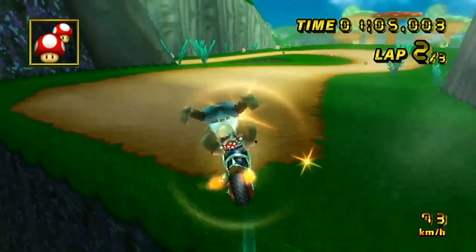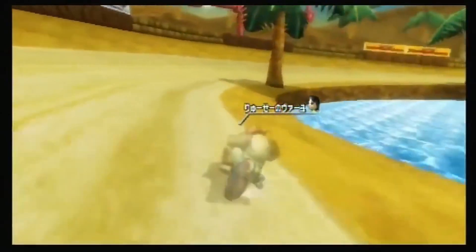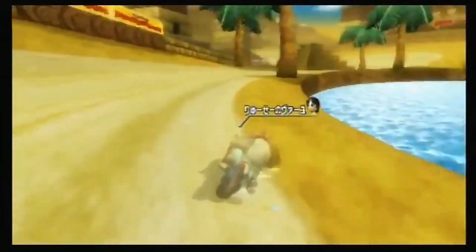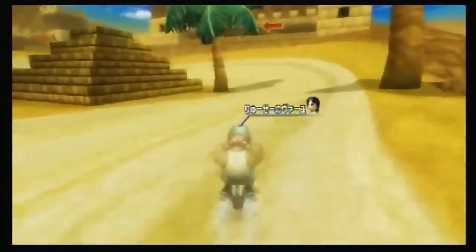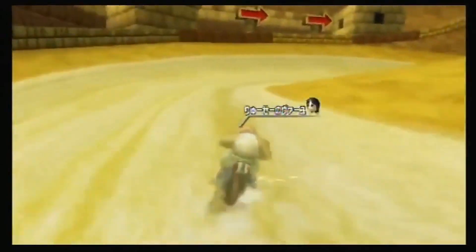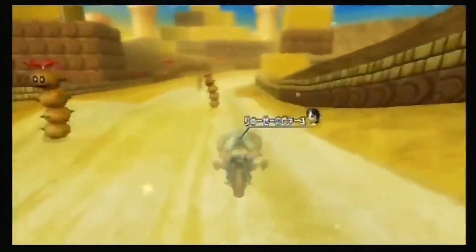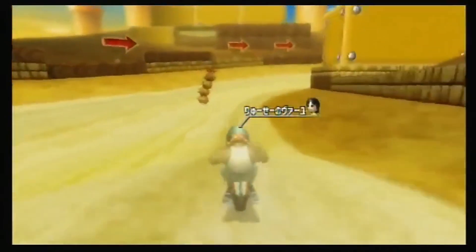Depending on what order you choose, you can unlock Funky Kong, Baby Luigi, and Birdo before you've even started the Grand Prix. However, you'll need to have at least completed the 50cc first in order to unlock Toadette and Mii B. But if you go in the traditional order, this is how you unlock every character. So basically, you need to complete Time Trials to unlock Mii B — doesn't seem worth it, does it?